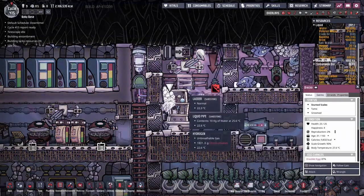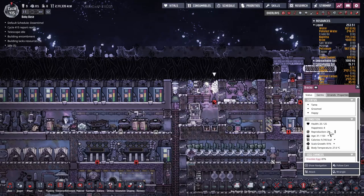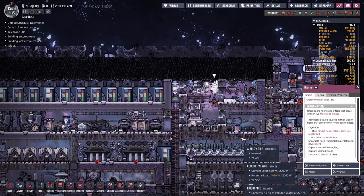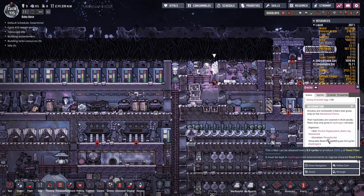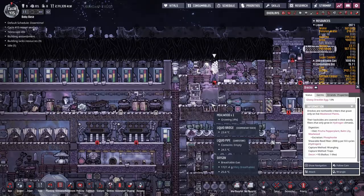We have one regular DRECO and one glossy DRECO. The regular DRECOs can't survive on the bristleblossoms, so I had to throw in the mealwood. I could also use bam lily, but then I'd have to start messing around with chlorine — we can pay the dirt costs, we're fine for now.